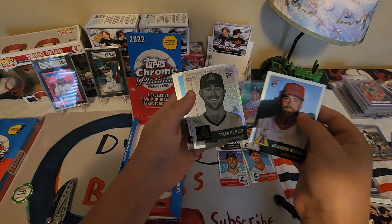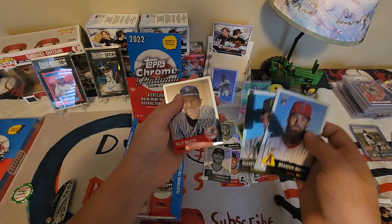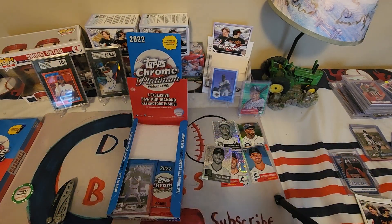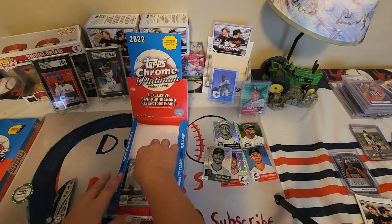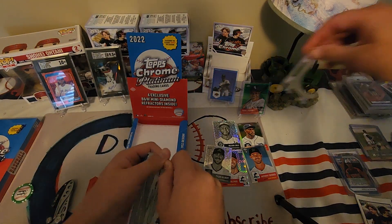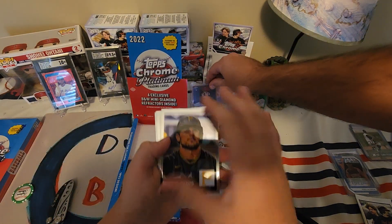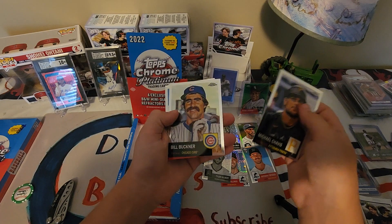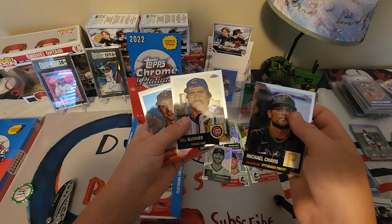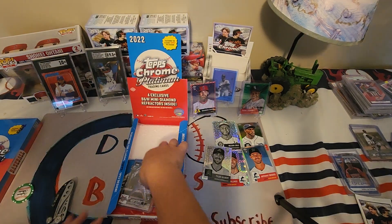Brandon Marsh again. Tyler Gilbert on the mini diamonds — we haven't gotten any of those yet. Billy Martin — he was a guy that used to argue with the umpires, kind of funny. Look at that mustache! A little skunk pack there.